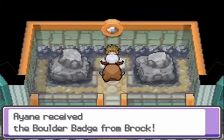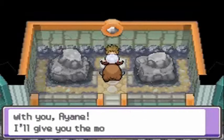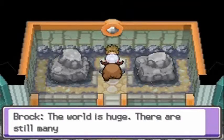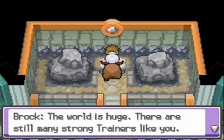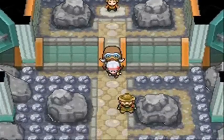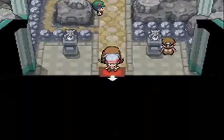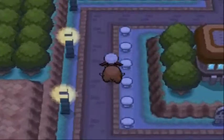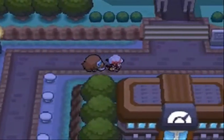Unlike in the original Generation 2, sometimes these Gym Leaders will also give you a TM as well. In this case he gives us Rock Slide, which is a pretty nifty move, but I don't know whether I'll teach it to anybody. Best case scenario I could teach it to Poki, but I'd rather give it Stone Edge, which is a better move, has a high crit ratio, and is just generally better than Rock Slide.